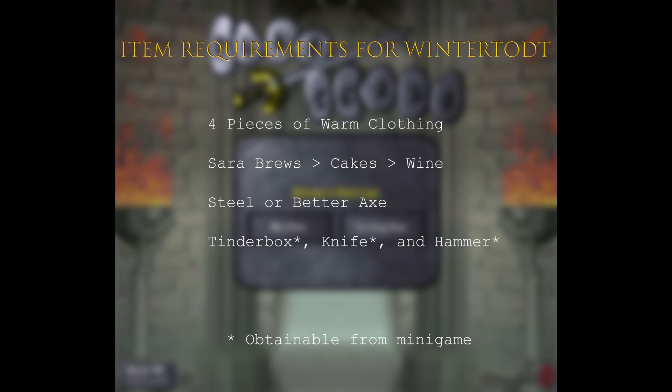Now let's get into the items you're going to need to complete this. The first thing you need is four pieces of warm clothing — I'll show you a list of those qualifying pieces in just a moment. You're also going to need food. For high-level accounts we recommend Saradomin brews, and then cakes or wines for lower-level accounts. Especially for ironmen, I'd recommend getting a cake grind going.